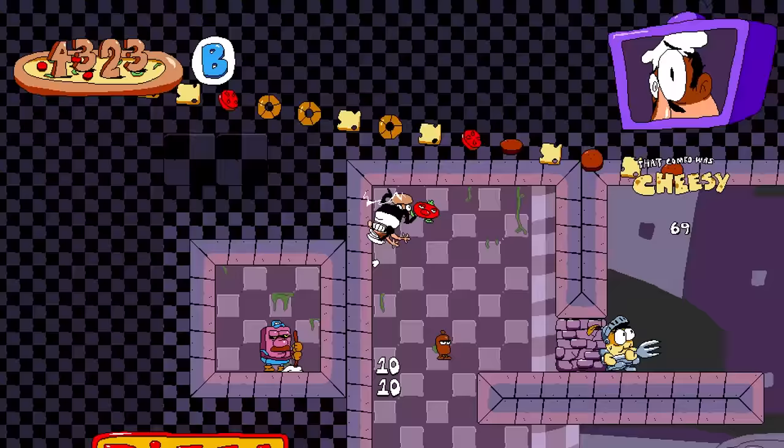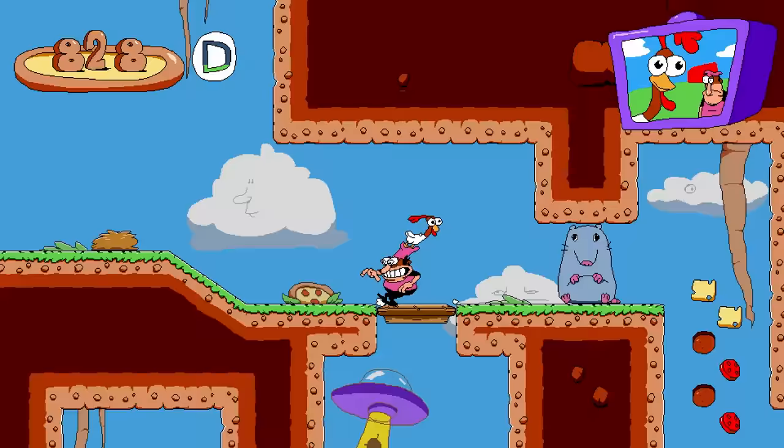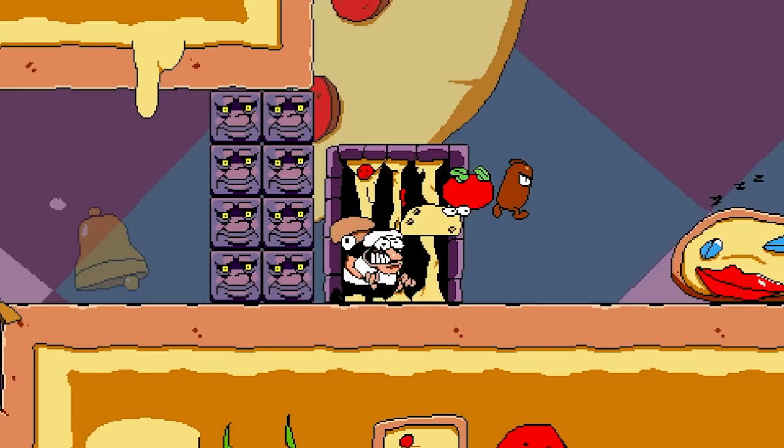This is Pizza Tower: a fast-paced 2D platformer inspired by the Wario Land series with an emphasis on movement, exploration, and score attack. But considering that I prefer going into games as blind as possible, I'm going to choose not to keep reading the Steam store description and begin my ascent — generic subscribe shield transition sequence.